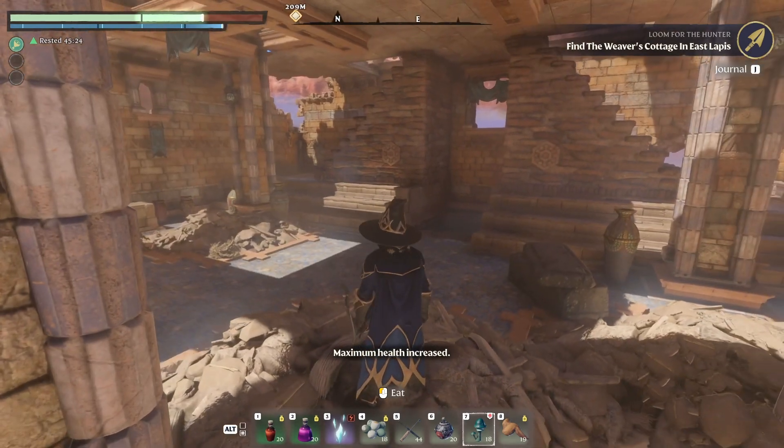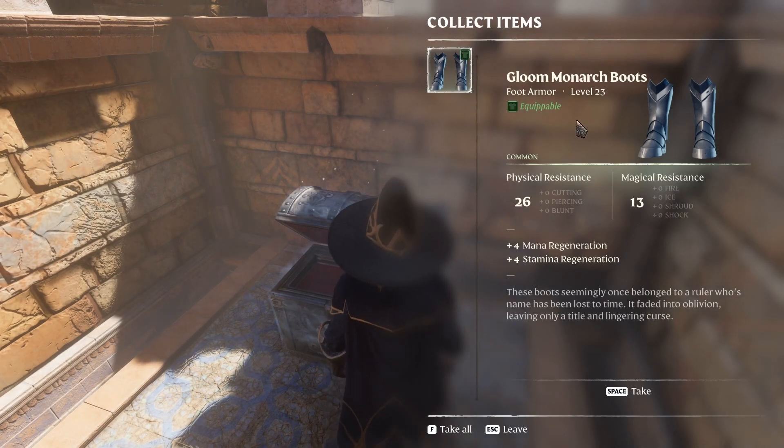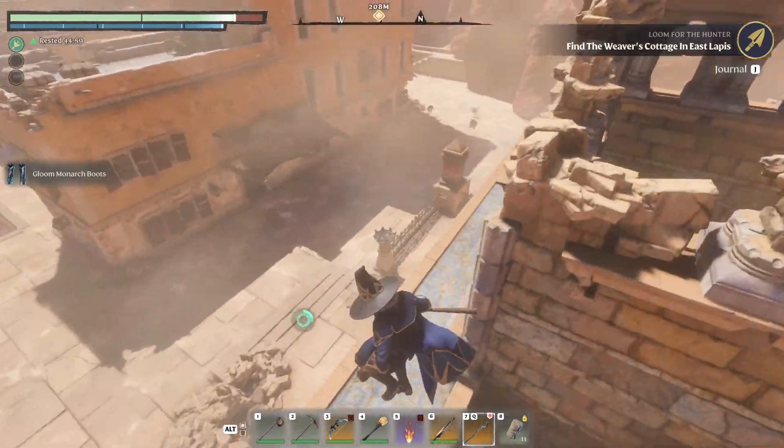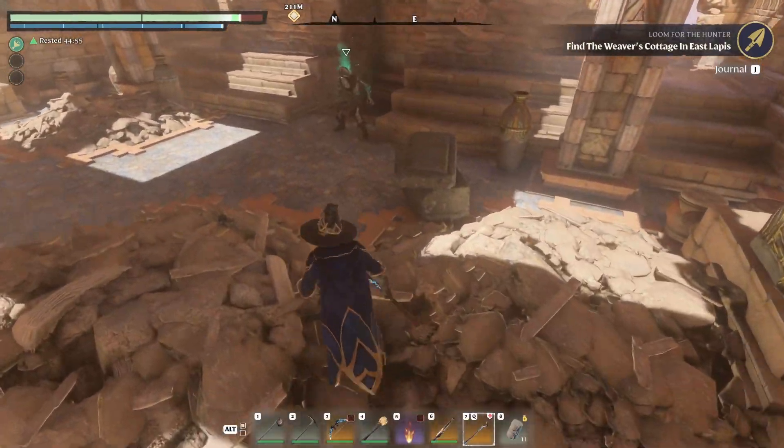We've got some chicken wings on us — should get our hit points up a little bit. Silver chest here: level 23 gloom monarch boots. Man, those look nice. If only I was still a melee build. So that's in this building right here. Let's go ahead and go down — there's a basement here too.